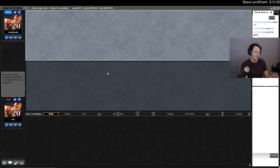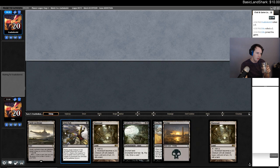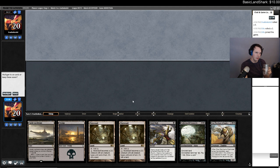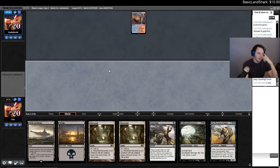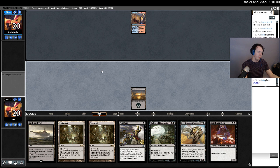I think it was close though. Them topdecking Gather the Pack the turn I didn't use my Duress — because I knew their hand had no creature spells — that was definitely the turning point. If they just miss or hit something I can take off with Lifebane Zombie, I'm pretty sad. I think it's pretty easy — keep, just hope Fatal Push is good. Should be: I'm playing Pioneer, not Modern.